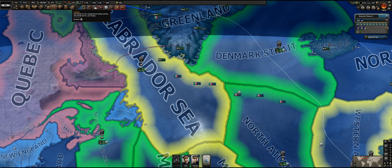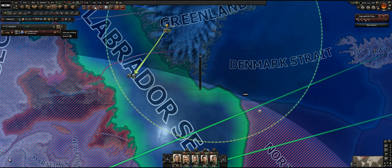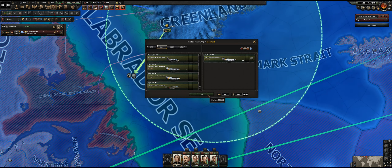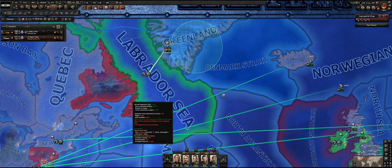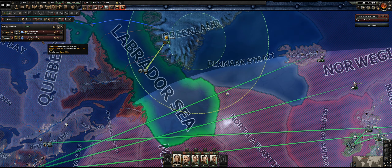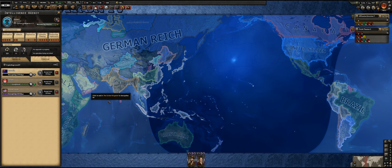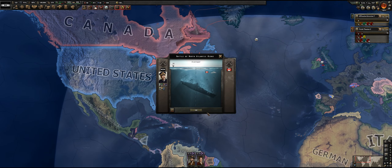One thing we need to look at is our stockpiles. We've got a stockpile of fighters waiting for us. I can add another stockpile of fighters here. I just need to wait for them to become available as they're being deployed currently. We've got the cipher there — whose ciphers do we need to code next? We need to go for Australia and New Zealand. Let's start with the first one. A Canadian convoy was lost — perfect.